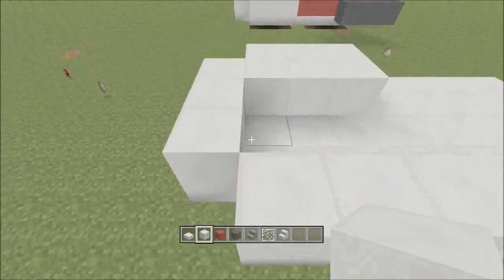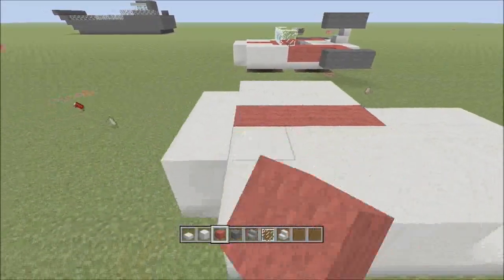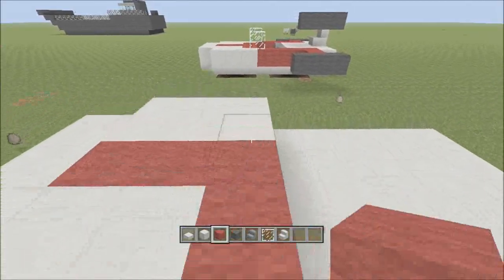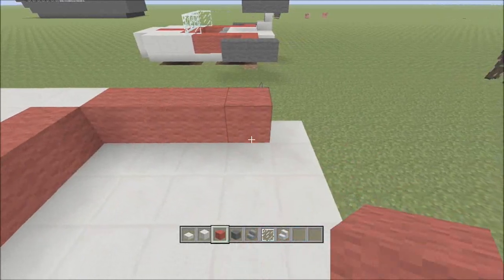Then you fill it up. Leave the middle for the red. Then I need to remove these, and right here there's going to be four reds.